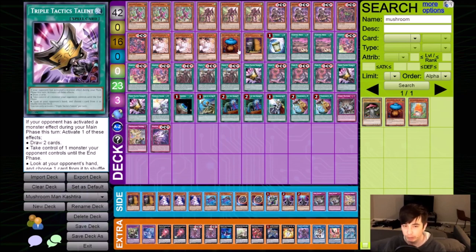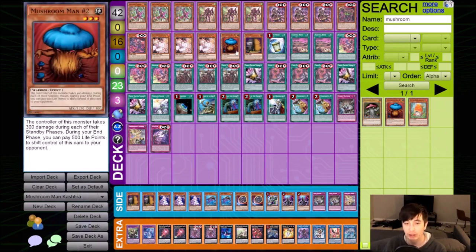So it's not only good in the mirror match - it also has some relevant applicability when you draw it. Number three, this deck doesn't really normal summon and doesn't need its normal summon. So it was looking for a normal summon to play, and Mushroom Man Number Two just fits the bill in that case - it's a normal summon, you can use your normal summon.